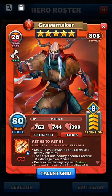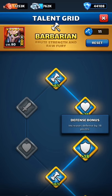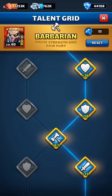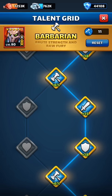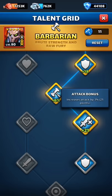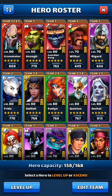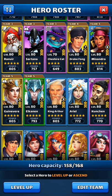With Gravemaker, I took a balanced approach. I chose health and defense first, then when I had the choice between attack and health I prioritized defense since he's on my defense. Further down, when I get attack and defense together, that's the ideal combo for an aggressive hero — and I'll choose that whenever possible.